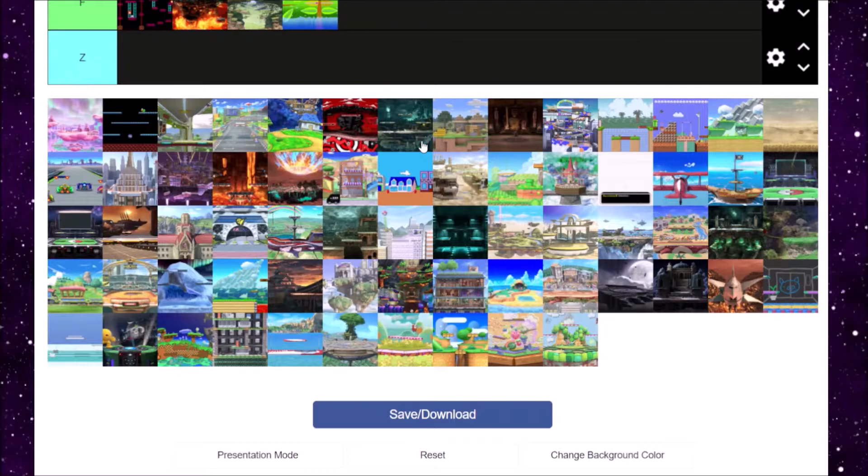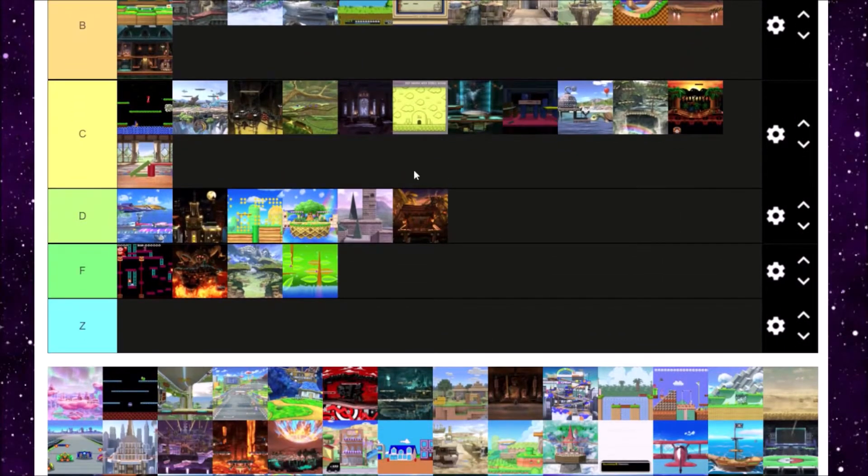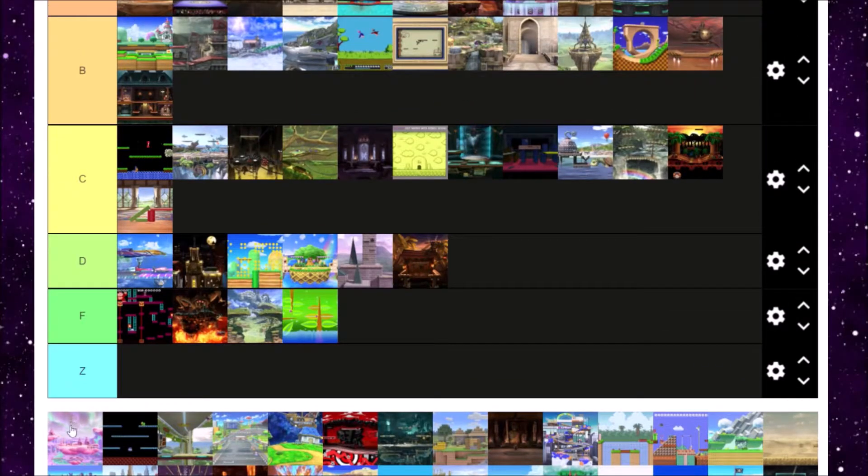Magicant's next, which is from Earthbound and Earthbound Beginnings. Magicant is one of the most aesthetically pleasing levels to look at — there are just pink clouds everywhere and all the references to Earthbound Beginnings and Earthbound. As a huge Earthbound fan, sign me up. Although it's an okay level and the Flying Man gimmick is a little overpowered at times, I still appreciate it a lot. A tier for me.